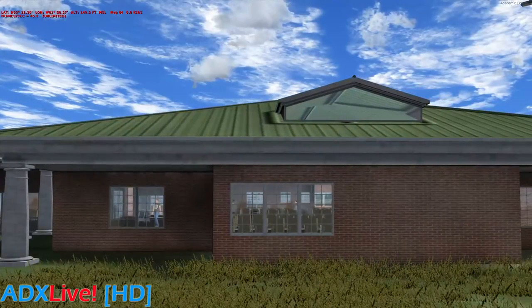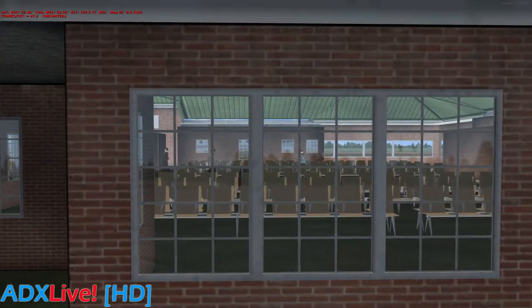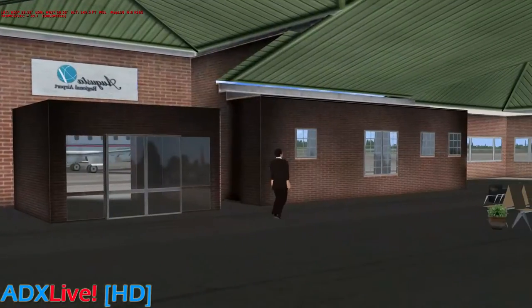Here we have full 3D interior modeling. So on some of the other buildings they went the route of the 2D imagery, but with the main terminal they certainly went 3D.